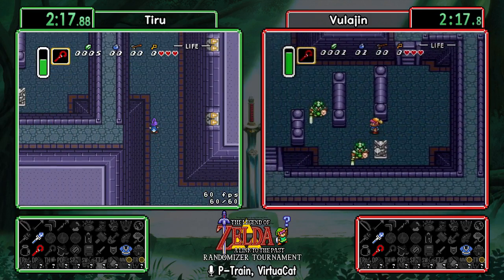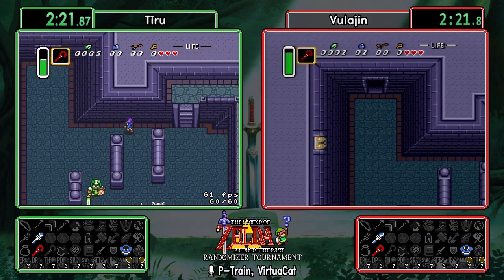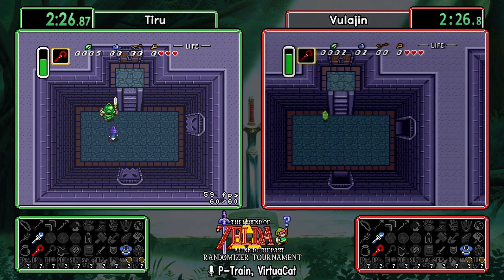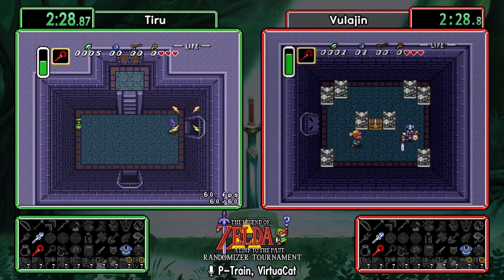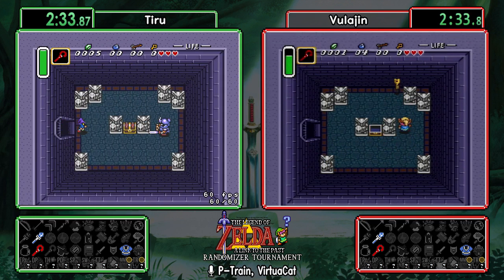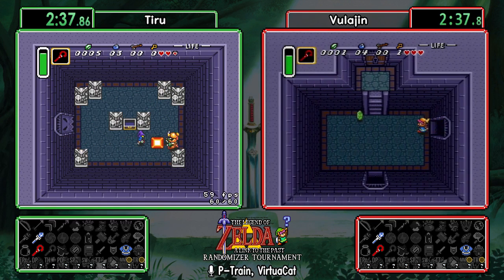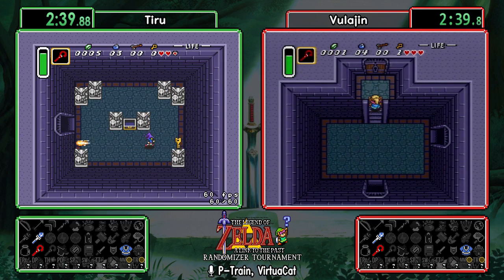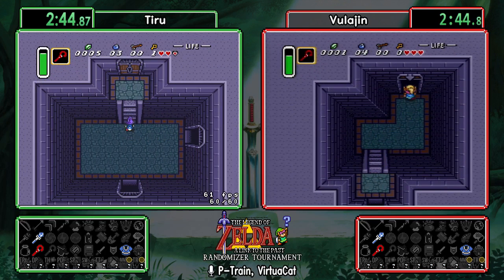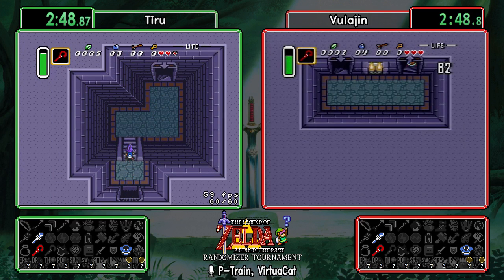A lot of times it costs significant amounts of time, especially if you find the gloves back there. If you do not have a lift upgrade and need to go back to that chest, you have to go through the entire back half — the sewer half of escape — over again just to get back there. You also have to go through the sewers, which is no fun. Both Vula and Tiru are going to be getting all three of those chests in the back half of escape.